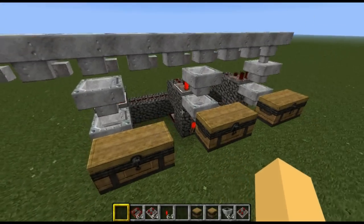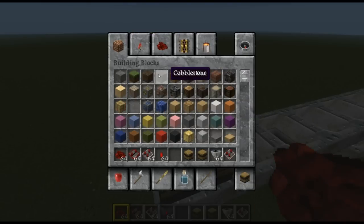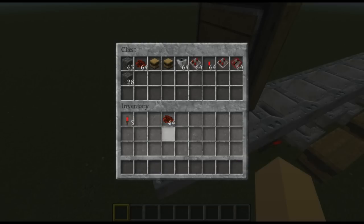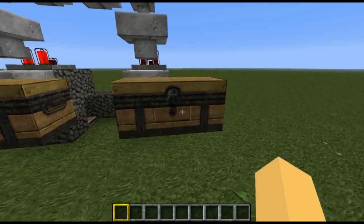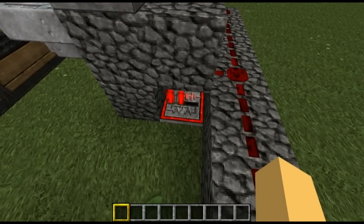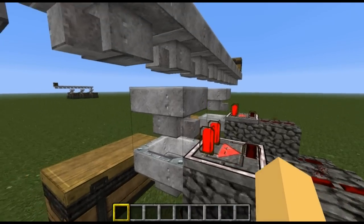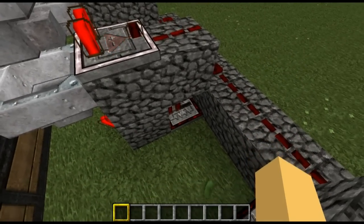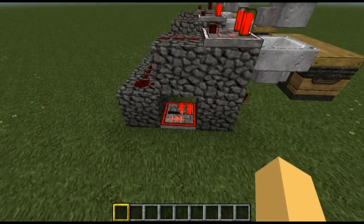So we've got cobblestone in one hopper and redstone in another. Put cobblestone, redstone, chests, and hoppers into the input chest — only the redstone will end up in the redstone chest, cobblestone in the cobblestone chest, and the rest of the junk in the miscellaneous chest. The comparator puts out a weak signal powering the repeater, which turns off the redstone torch, allowing items to drop down. Every time a cobblestone comes in, it powers the comparator just enough to turn off the torch.